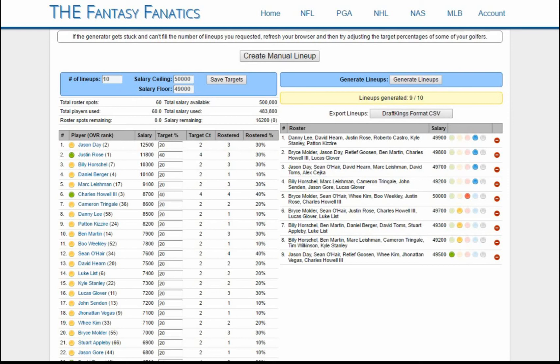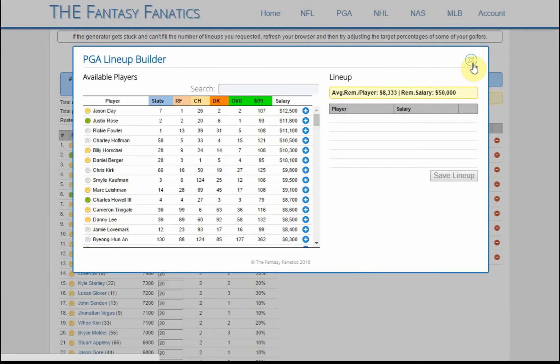What's up everyone, this is Placo and this is a demonstration of the new DraftKings lineup manager available at FantasyFanatics.com. We've already used the weekly cheat sheet to build our custom stat model for the week, generated custom player rankings, researched our guys, figured out who we want to use for the week, and marked them with the yellow and green targets. Now we're on the lineup generator page.